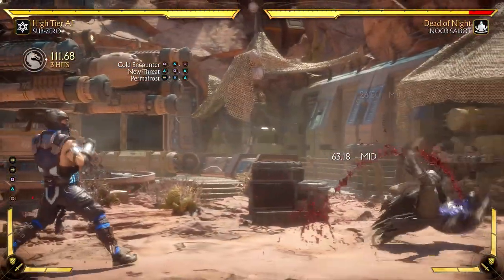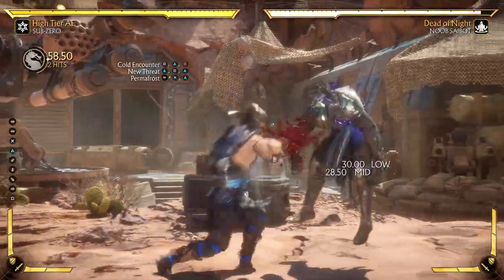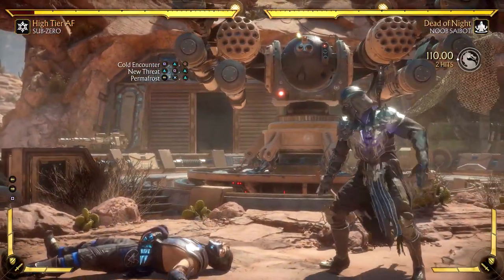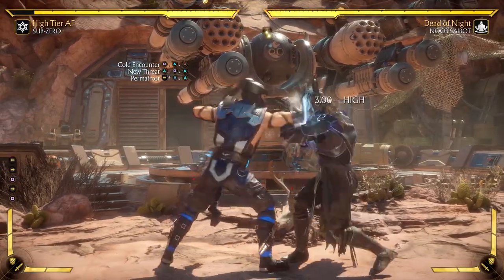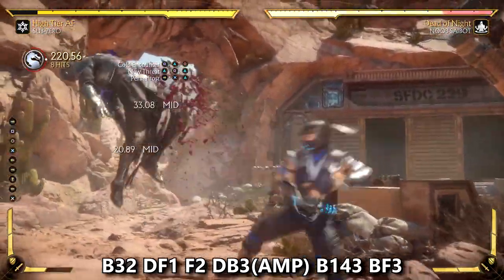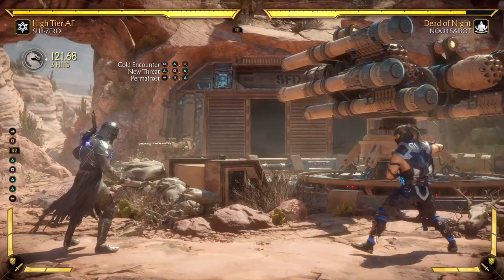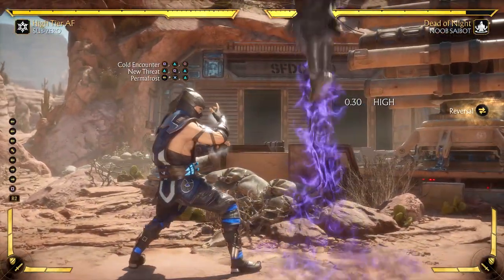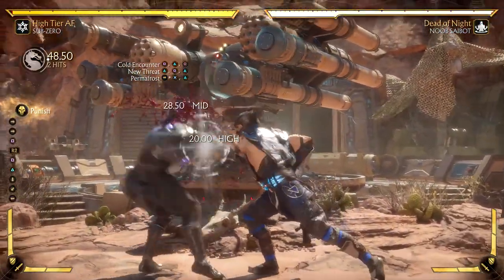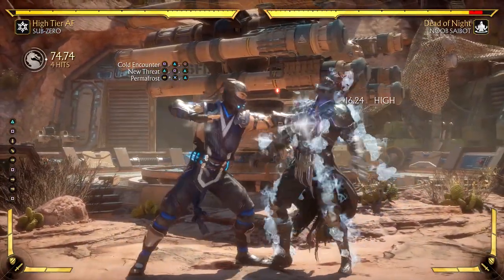These three combo strings are Sub-Zero's fastest punish strings. The first two hits on all three can actually be special canceled, meaning you can cancel the first two inputs and throw out an ice ball or a slide. Here we have the training dummy set to block, and when we hit them they will cancel into a teleport, allowing us to practice what moves we can use to punish if we block their attack. This can also be used to study any other move, not just special moves.